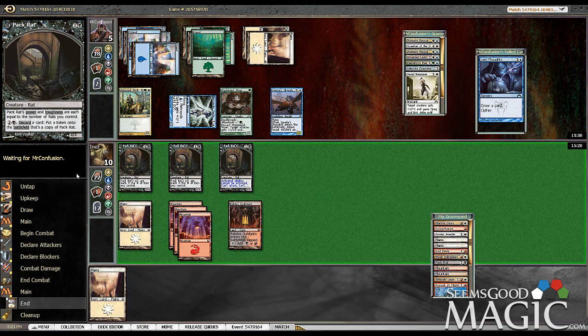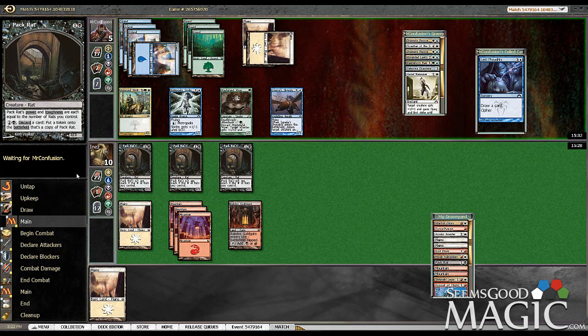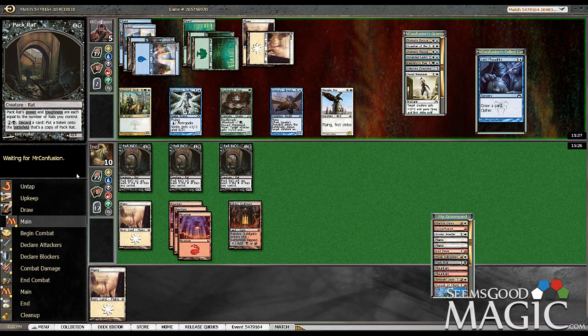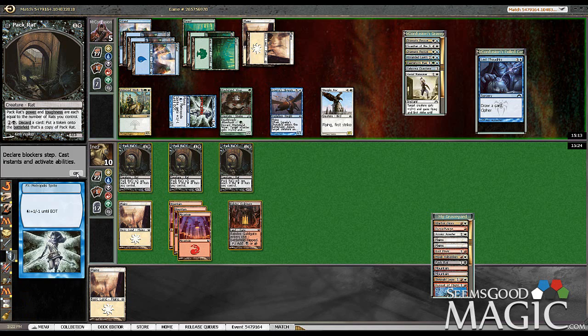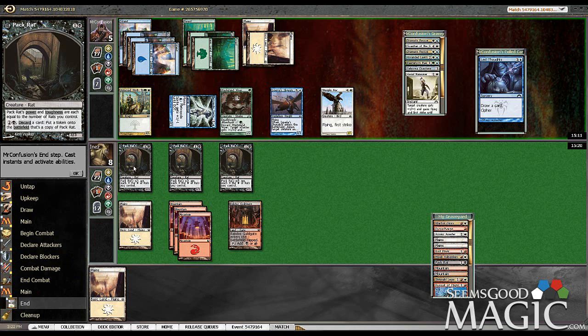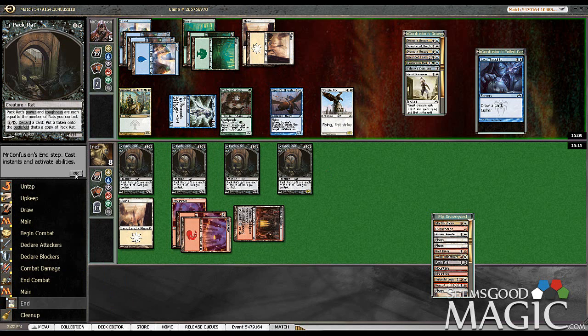I can't attack this turn. What you really want is your equipment. Sky Blinder Staff would be awesome, but it doesn't work against Armored Wolf Rider, sadly. Hopefully he starts attacking — if he attacks with two flyers here, it would be really good. I still don't have a good attack. He has lethal next turn though — that's the problem, so I have to attack.